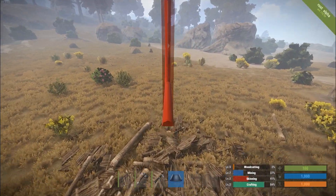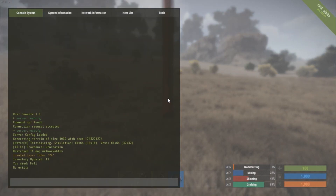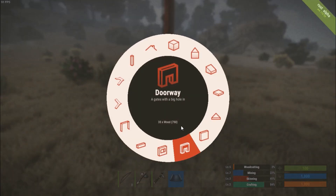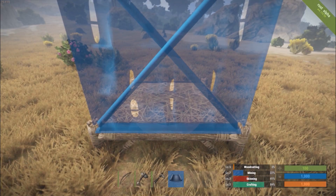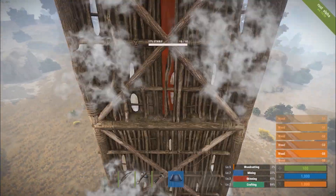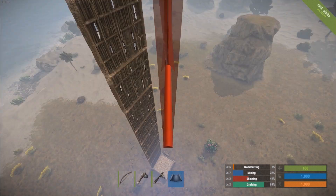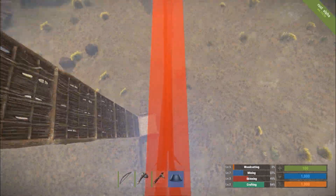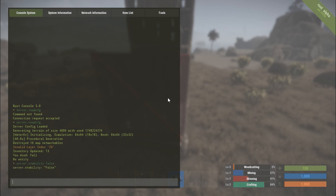Another thing that a lot of players used to like is building some fancy structures. Right now it's set to where server stability is on, so you can see I can't build any higher — that's as high as I can go. So let's do a trick here: 'server.stability false'. We're going to turn that off — see, it turned it off there.